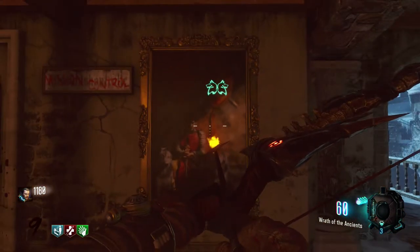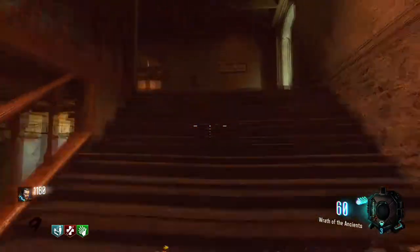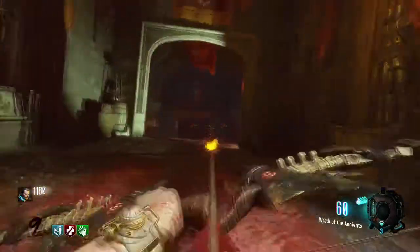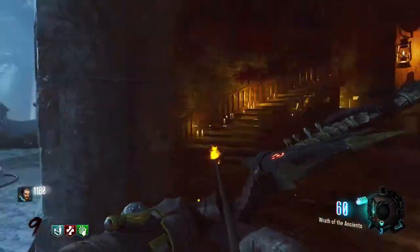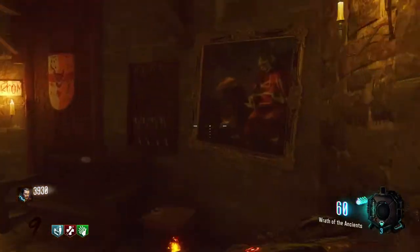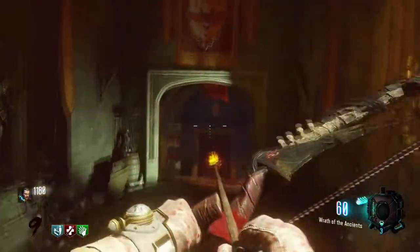Once you find all the paintings you're going to want to hit them in the correct order. You will know the order by when you hear a soft guitar, harp, violin strum — it's going to be a really soft strum. If you hit a painting and you hear more of an electric, cringe-like strum, that's not the right order and you'll have to restart until you get the correct order.